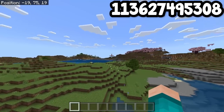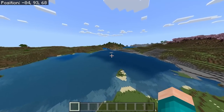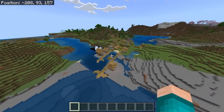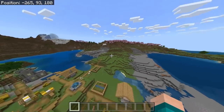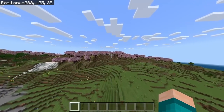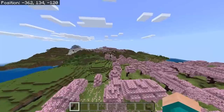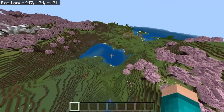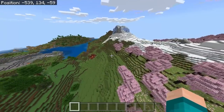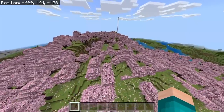For the next seed, you will spawn right over here, and right off the bat you will notice there is actually a village on this lake — some of it is literally on the water, which is pretty rare. There is even a blacksmith in this village. If you make your way over here, you'll notice a really massive Cherry Blossom biome right next to spawn. In addition to that, there is another Cherry Blossom biome, another lake, and even another village right over here, plus a ruined nether portal which you guys can loot.